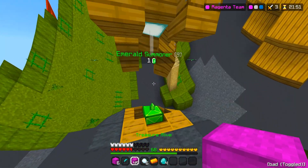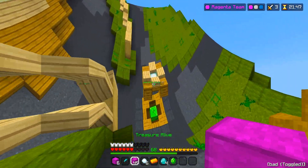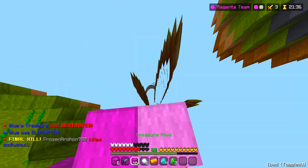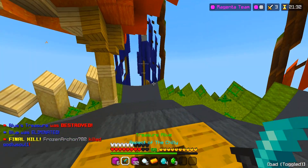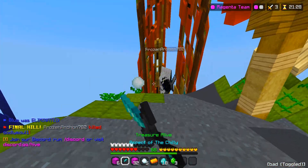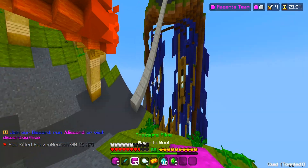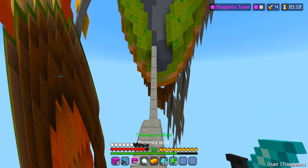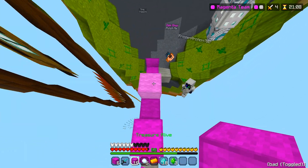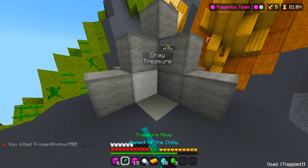I feel like I'm gonna fail every jump because I have zero depth perception with this shader. I'm gonna icy bridge over there — made it. Blue is gone, it's just me and this guy. He came out of nowhere and that kind of scared me, and he's dead. I need to get his treasure. Should be an easy win — they got their stuff. I'm alive, I should not be alive, but I still am.